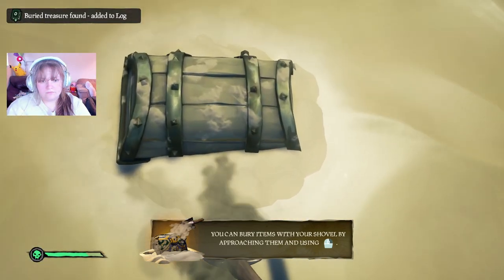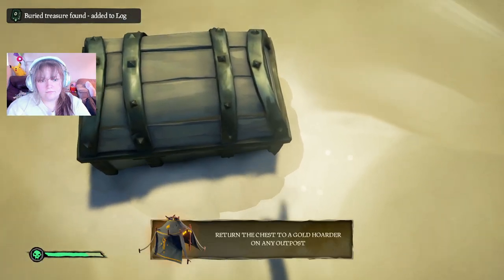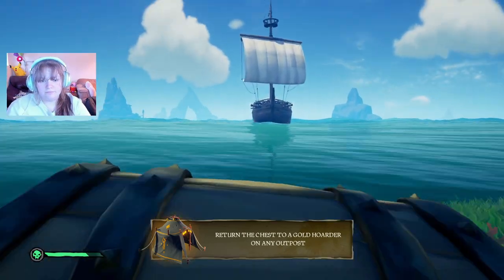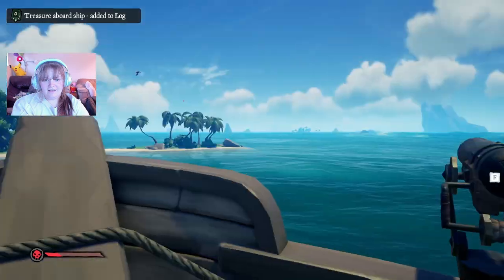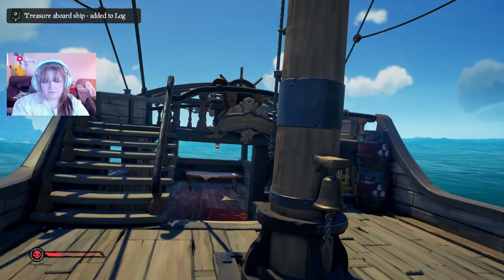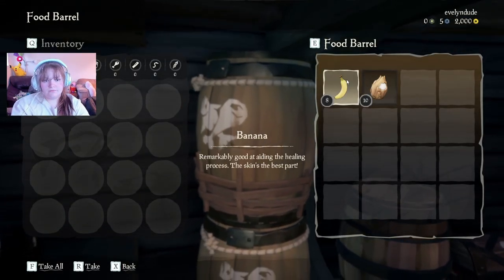Usually you just put chests on your ship, go back to an outpost and sell your contents. We got another one. I'll go put it on the ship. Was there any food or anything over there? Yeah, do you need some? I have no food. I'm gonna put some in our food chest out here — there's some in the chest. I put it in that chest.